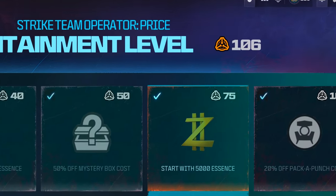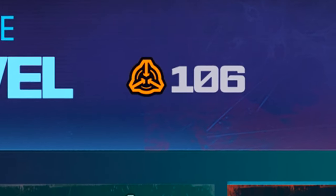Here is what happens when you get to containment level 100, i.e. tier 10, in Modern Warfare 3 Zombies right now.